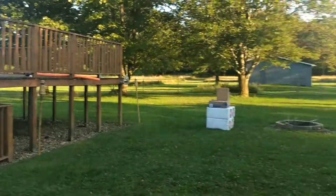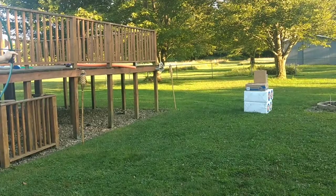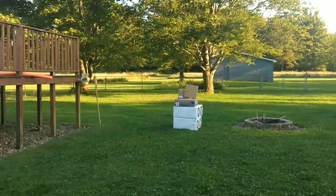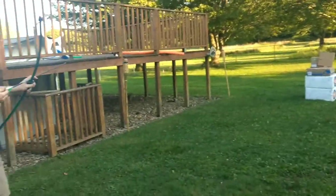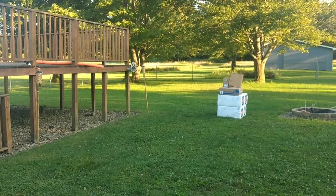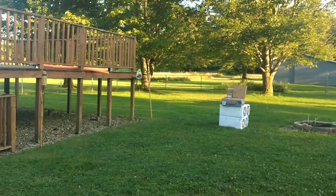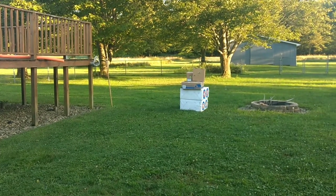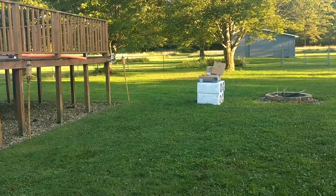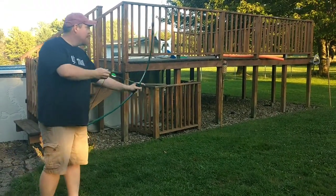Round two. There's a pizza box out there, and for every hit it is worth one point. Dad's going to go first again. That's a point — it's a little off-centered because of how his arrow went in, but that's okay, we're just going to leave it. Arrow number two. Hit number two. Fourth arrow. This is dad's last arrow for round two.